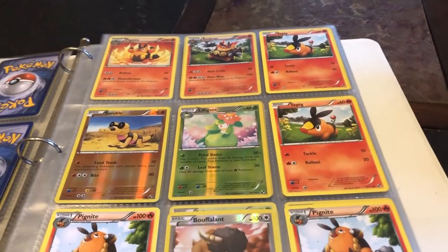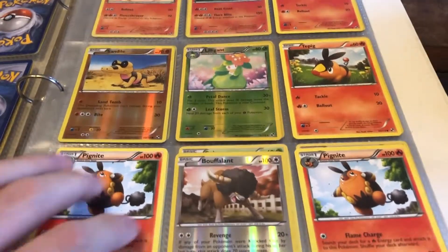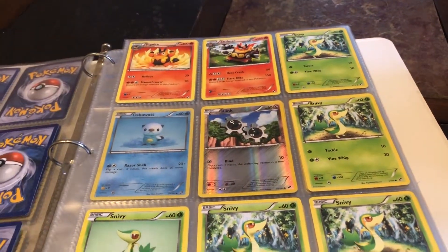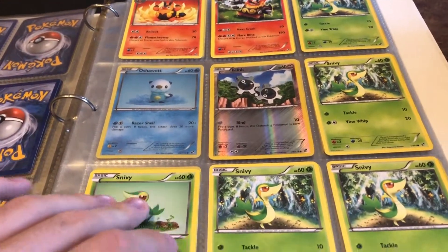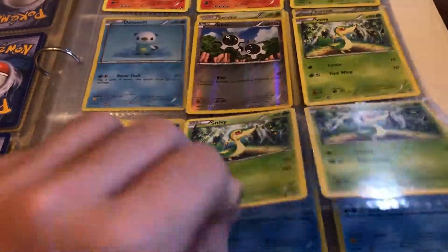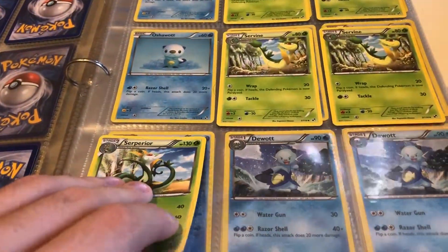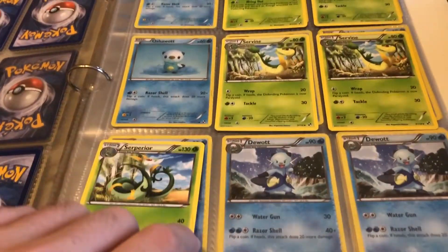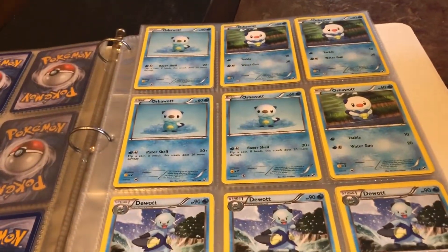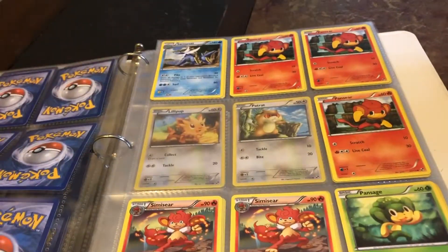Moving on, we got a couple more reverse holos. You can kind of tell I was trying to organize these — there's Pignite, Tepig, Emboar, another Pignite, Emboar, Snivy, a random Klink, and two different Snivys. Then we got Servine, Oshawotts, Dewotts — that's the page below it — Serperior, a whole bunch of Oshawotts, Dewotts, and Samurott.